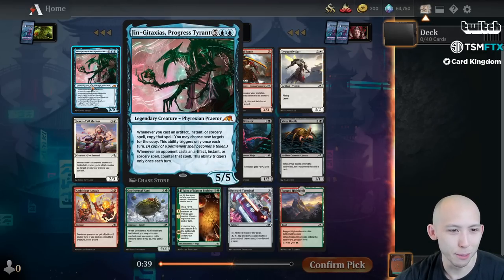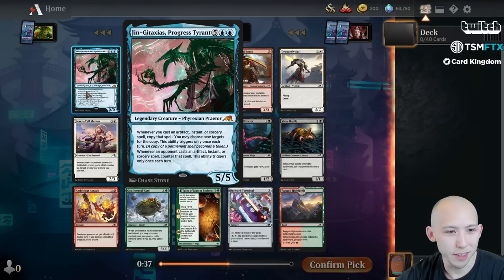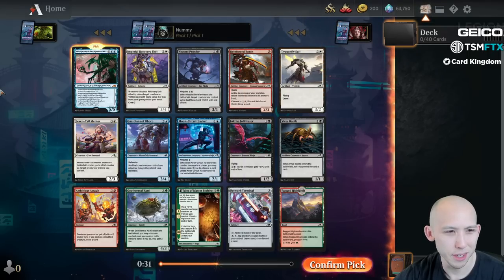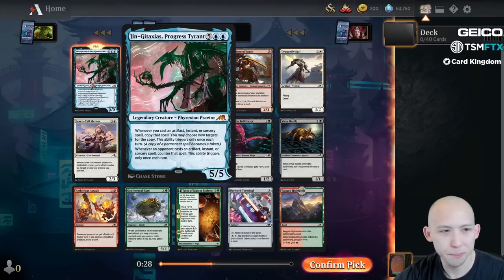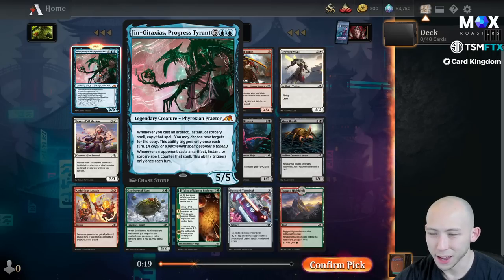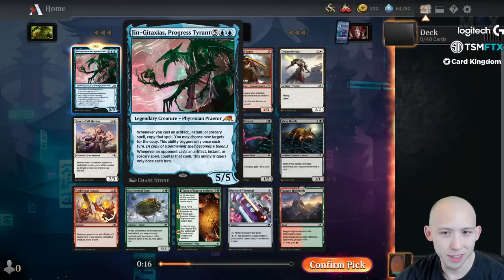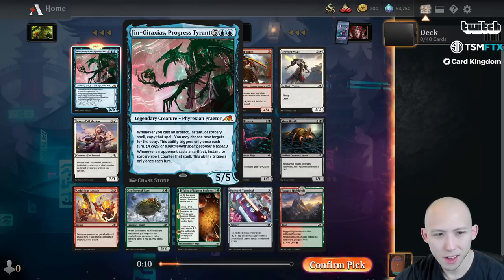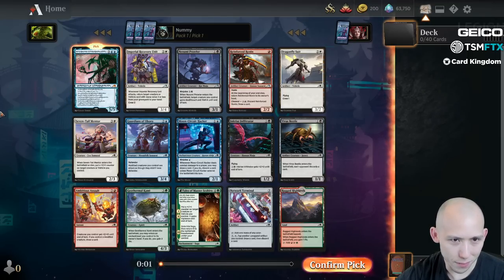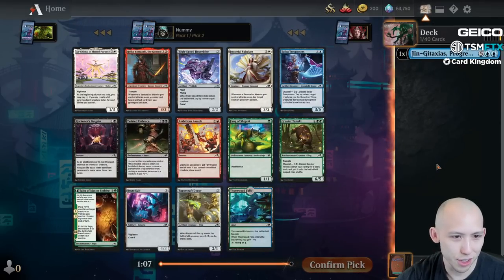We have a Jin-Gitaxias, baby! I have not had this card very frequently at all - I think maybe two or three times tops, and two of those might have been in sealed, so nice little pickup here. It's a Praetor, you know it's going to be good. Seven mana, five-five, and yeah, lots of words - basically it is kind of hard to deal with once you've resolved it. By this point in the game, your opponent generally doesn't have that many cards in their hand, so even if they do have a removal spell, oftentimes they're going to have to wait until they find another card that can trigger this. Nice pickup here. Passing a couple of other good cards but Jin-Gitaxias is the slammer.